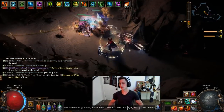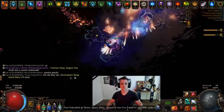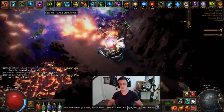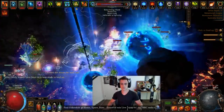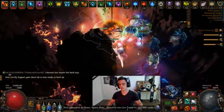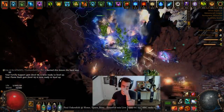Hey guys, it's Mathel here once again giving you another build video. This time around it's Cast on Crit Discharge — everybody's favorite thing to cast on crit. It's actually not too bad at the moment with a few funky new tools, and the biggest one being the Astral Projector Ring, which is a new item this league.